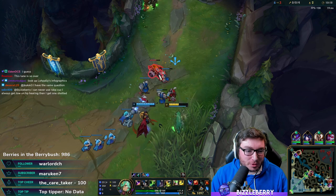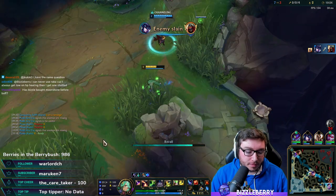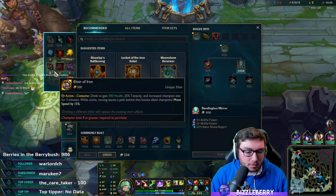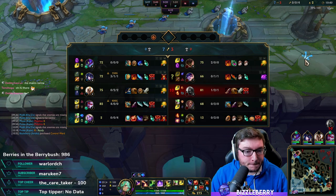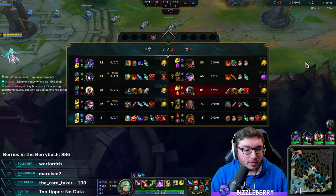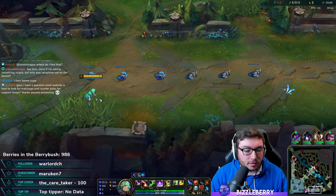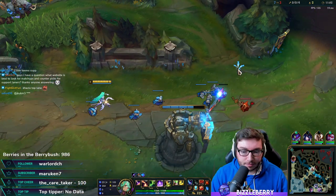I'm trying to push out this wave and then reset again. We should have a bit more cooldown reduction and some AP with the Bandleglass, then we're very close to the Moonstone. This game is going to be a ninja-type game. Malphite is a tank Malphite and the rest of their team is more burst AD. The amount of crowd control they have isn't too bad, so I still want to cap things out but I didn't want to buy a cloth armor just yet.